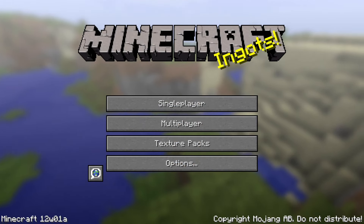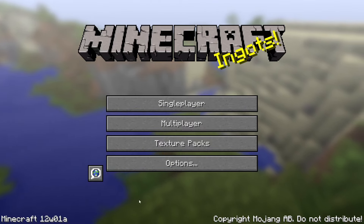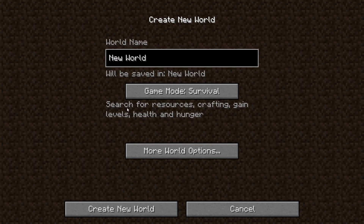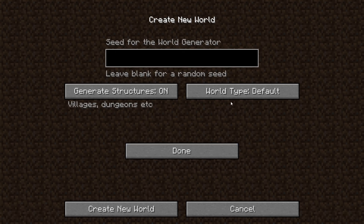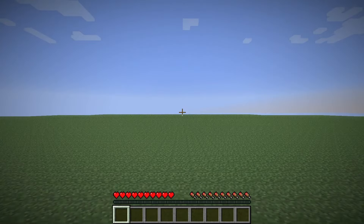Let's take a closer look at exactly what's going on here. You can see that I'm now in 12w01a, and when I go to Single Player, Create New World, I've got all these options, which are still the same. But under More World Options, World Type now brings up Superflat. In Superflat, I can generate structures on or off — that means villages, dungeons, etc. We'll leave the world generation seed blank, call it Superflat, and Create New World.